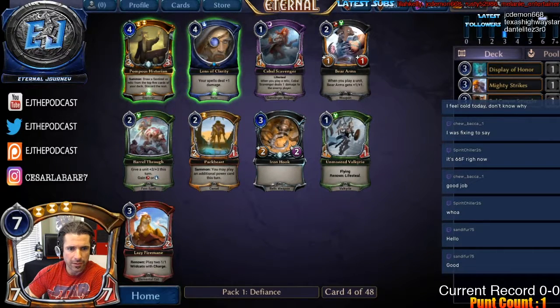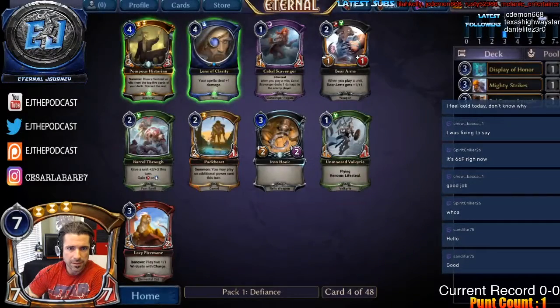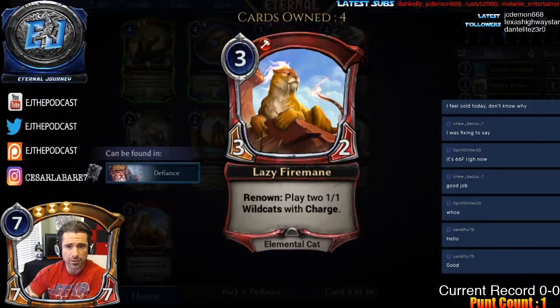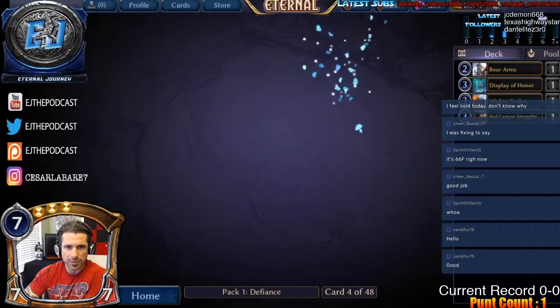Pick four — another payoff. Bear Arms is a card I was medium on but I've come around on it. It's really efficient. Pompous Historian is great, but Bear Arms has done some serious work and we just saw it beat us in the Sealed a little bit ago. We'll go ahead and take Bear Arms here.